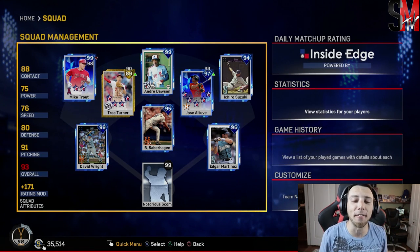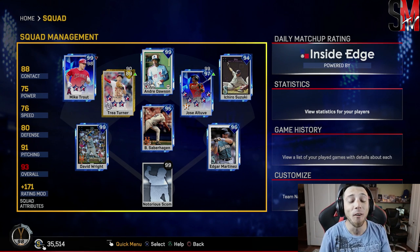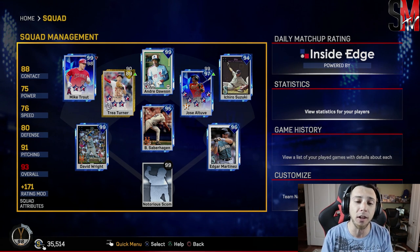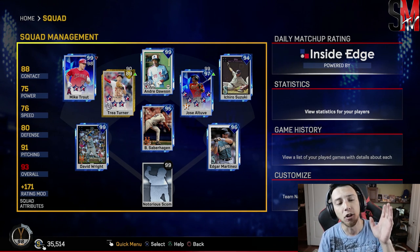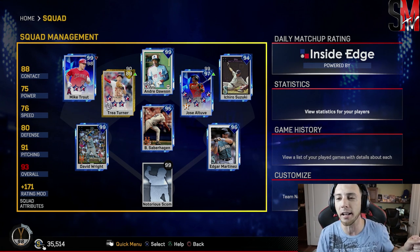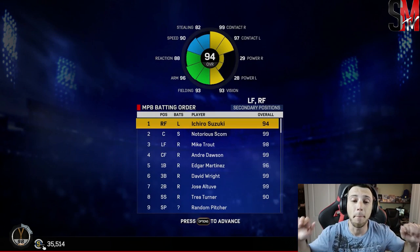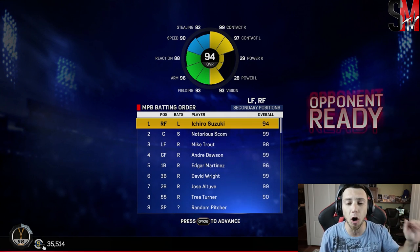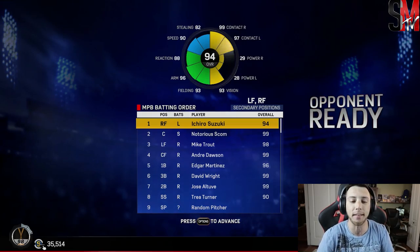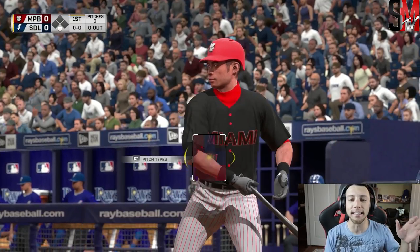It's a struggle every day to figure out what lineup I'm going to use. But here we go: Trout in left, Dawson in center, new Ichiro in right field, Altuve at second, Turner, Wright, Edgar, Scone behind the plate. Hopefully we get Ryan on the mound — that's my favorite pitcher right now, hands down, he's nasty. Batting order for today: Ichiro leading it off, Scone, Trout, Dawson, Edgar, David Wright, Altuve batting seventh, and Turner to bring back the lineup again.